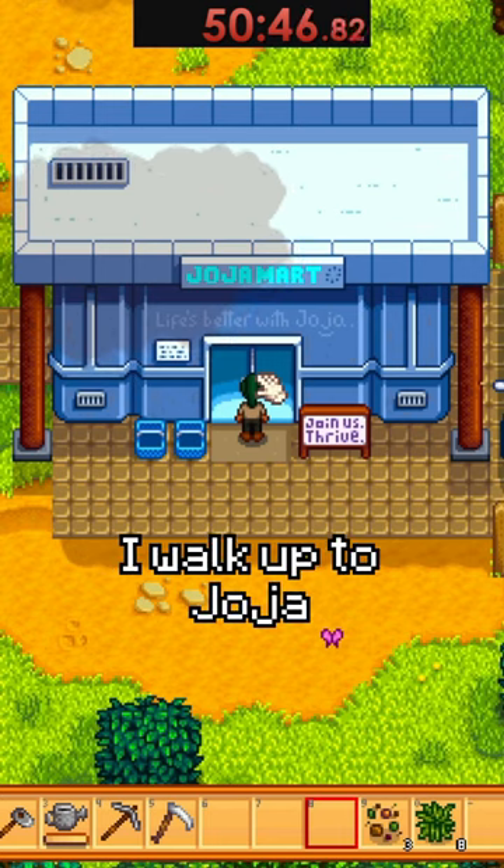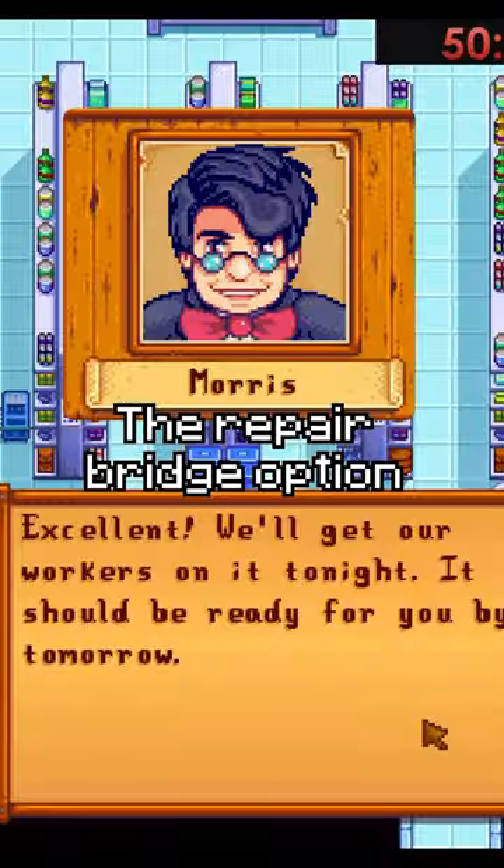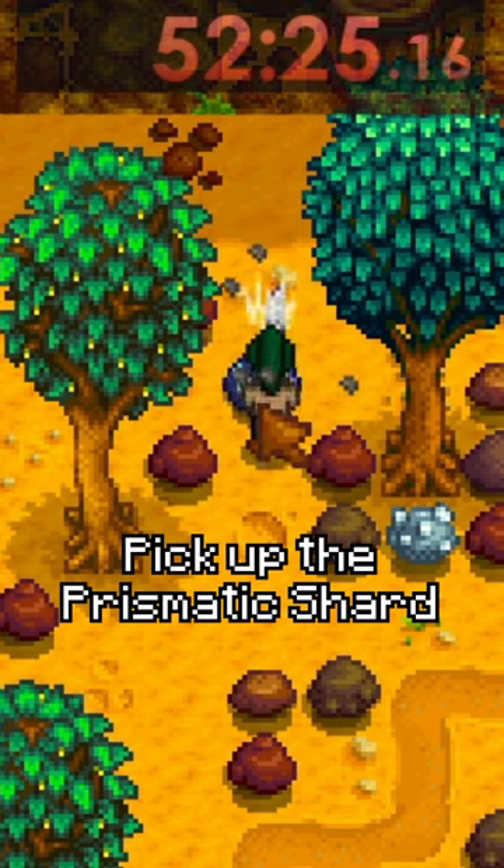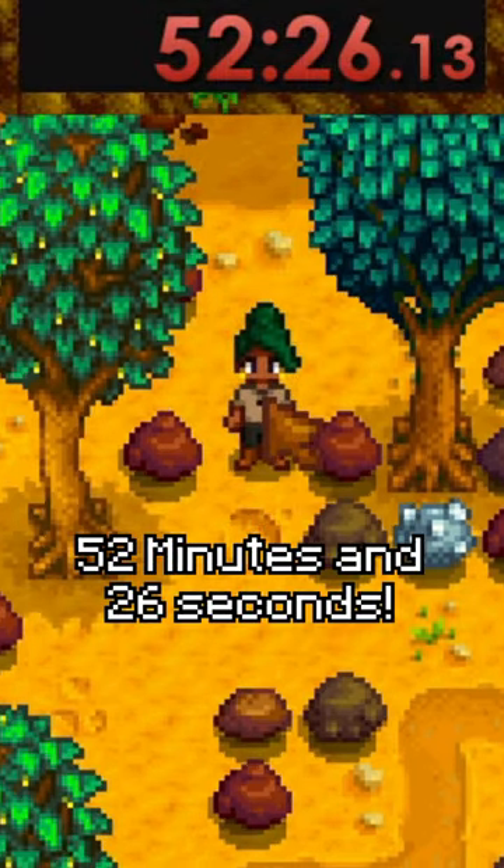The next day, I walk up to Joja and wait until 9am, where I then purchase the repair bridge option. The next day, I walk up to the mountain, go to the quarry, and mine the Mystic Stone that spawned and pick up the Prismatic Shard with a time of 52 minutes and 26 seconds.